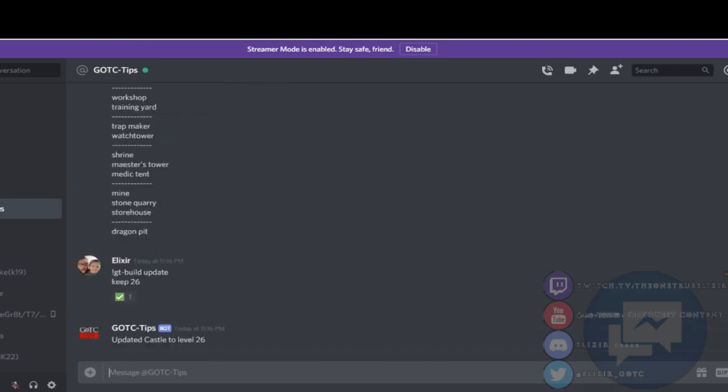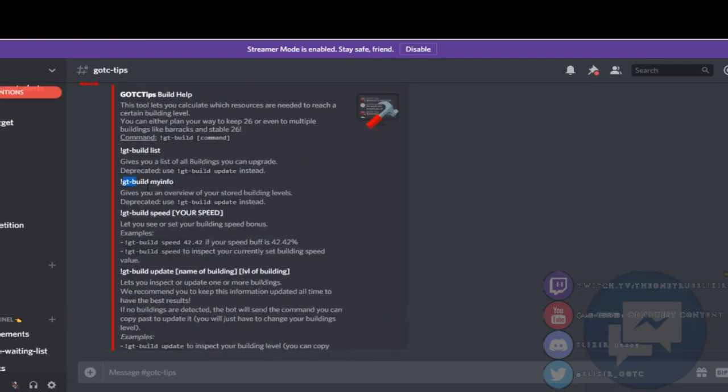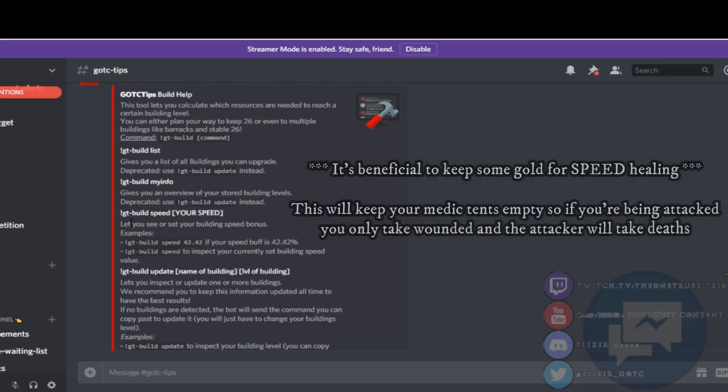If you type in 'my info' you could have just got it there. You can also type in your speed, so that'll give you your construction speed. Sometimes people want to speed boost their builds by using gold — which I 500,000% don't do, I would never do it. I think it's a terrible idea. The only thing you should ever spend gold on in this game is stamina for farming, and maybe templates for gear.